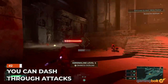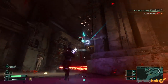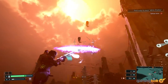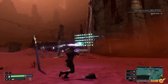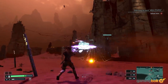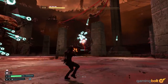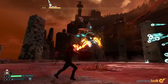You can dash through attacks. The dash is the best, most useful, and most necessary tool in your arsenal throughout the entirety of the game. Holding down circle instead of tapping it will give you a longer dash, so keep that in mind when dealing with attacks that cover a large area. More importantly, the dash gives you invincibility frames, so even when dashing through attacks, you won't sustain any damage. That can be crucial in many situations, especially in boss fights.